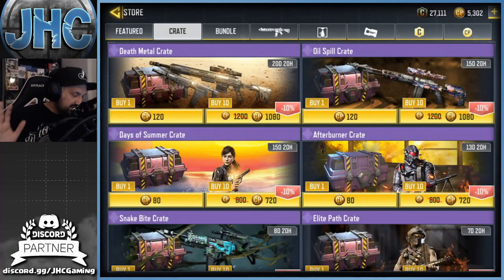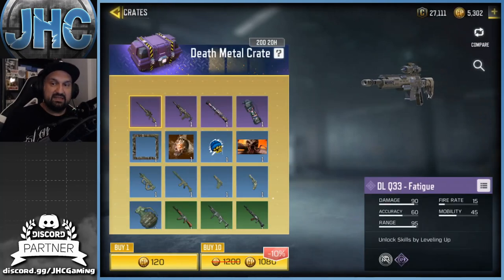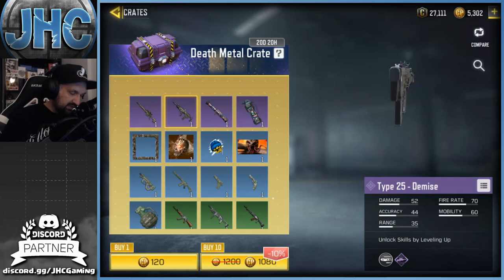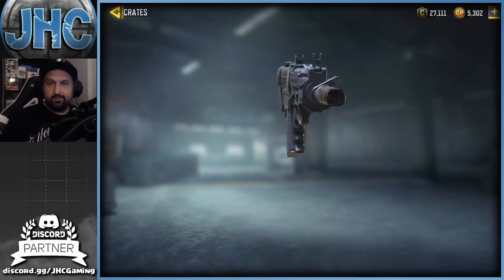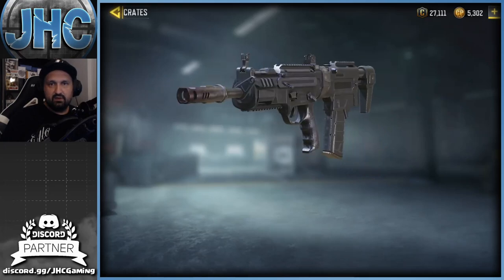Let's go to the store. We got the Death Metal crate — the only new crate this week. The Oil Spill was a couple days ago; I opened a few but there's nothing I really wanted there. We've got some great epics here: the DLQ 33 — my favorite sniper, a brand new model different from the regular skins — and also the Type 25. Lots of talk about that one on Reddit; some guys say it's not a Type 25, it's an MTAR or something else. There's a strap on it in the middle — looks pretty dope.